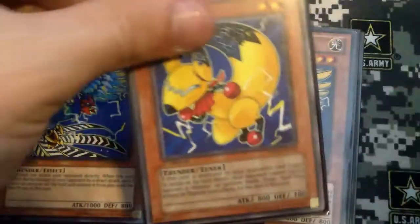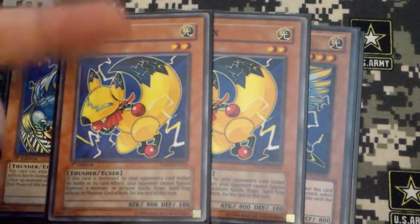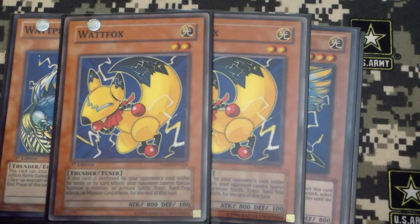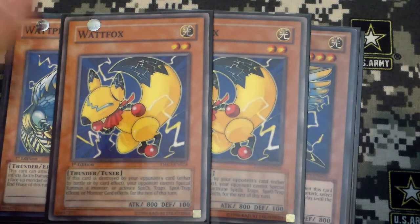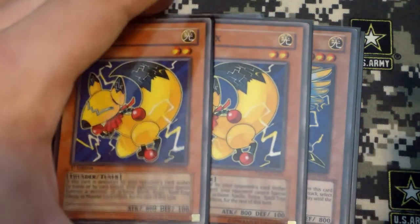Alright, and then the next card is Watt Fox. Basically if this card is destroyed by anything — like battle or card effects — your opponent cannot activate spells, traps, or effects until the rest of the turn, so it kind of locks them down.